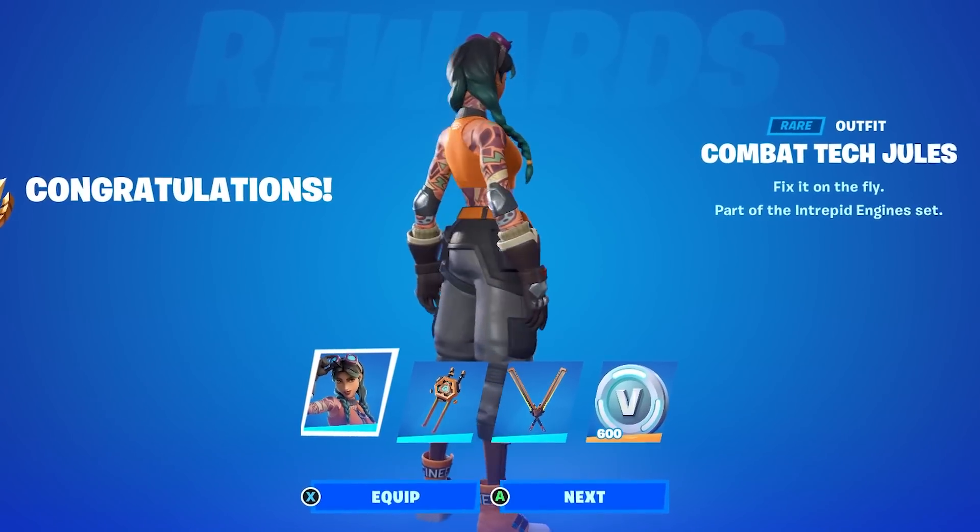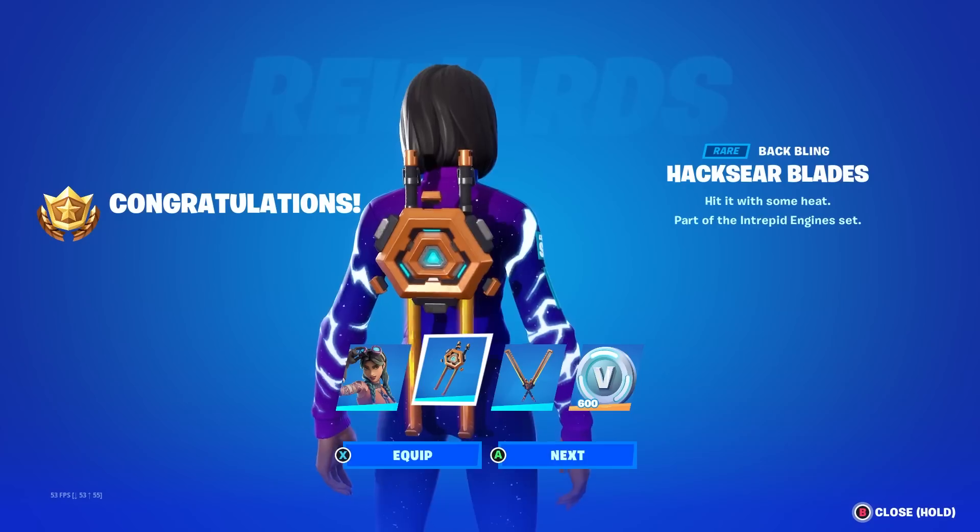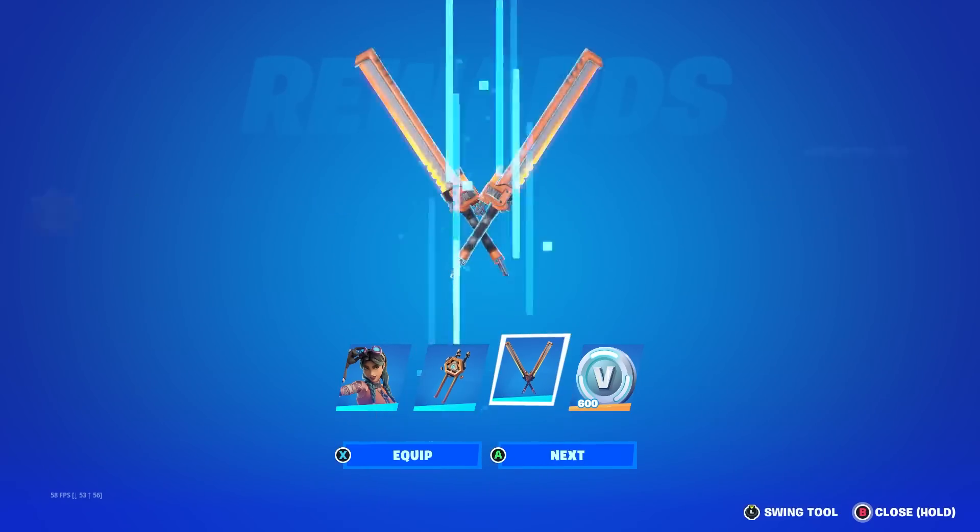The Season 3 Starter Pack will release on June 19th. In the API, the old Starter Pack currently in the shop is going to be leaving, meaning the new Jewels outfit will be returning with all of these cosmetics.